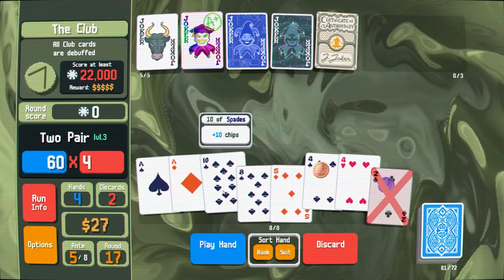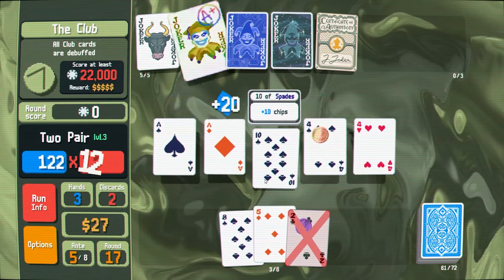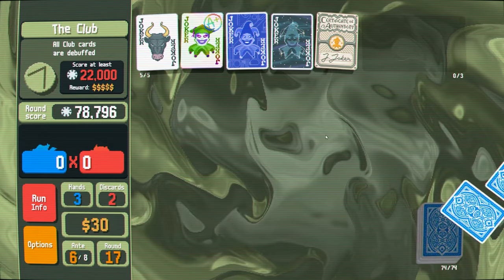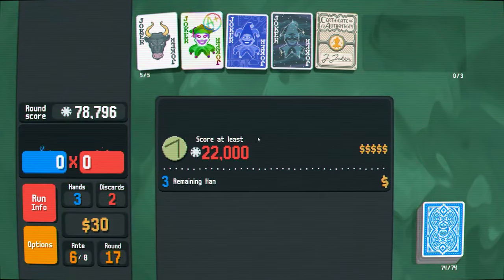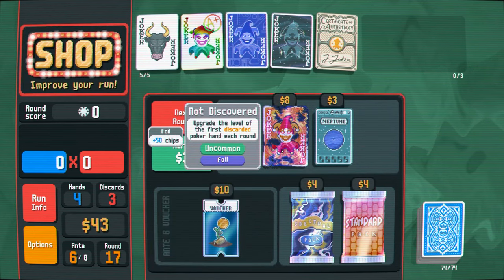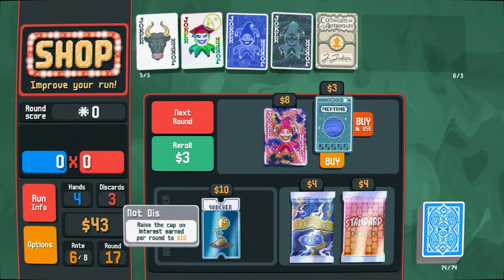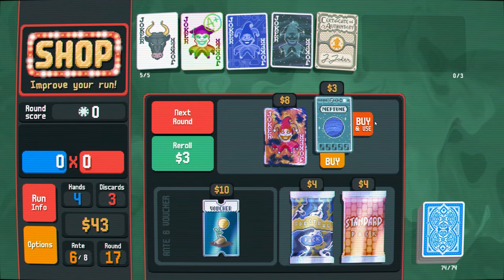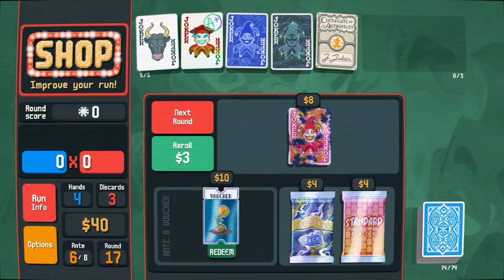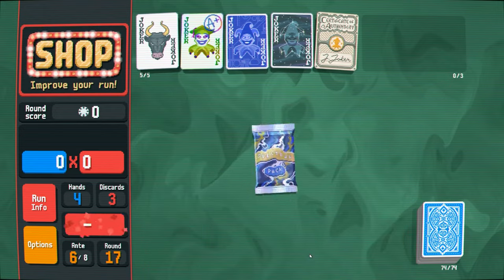Okay this will probably end the round. I don't think I can benefit from that when it's debuffed. 78,000 — not as good as our last hand, but not every hand can be a quarter of a million. Upgrade the level of the first discarded poker hand each round — eh. What is this? Ooh, this increases my interest cap. I definitely want both of those. This. And I want a spectral pack because they're fun.